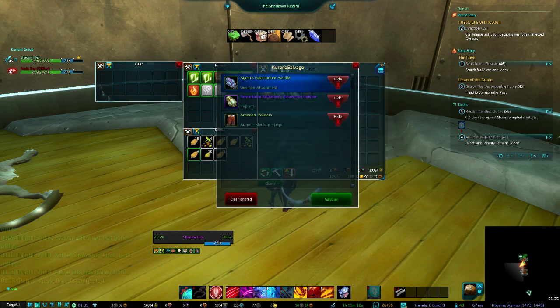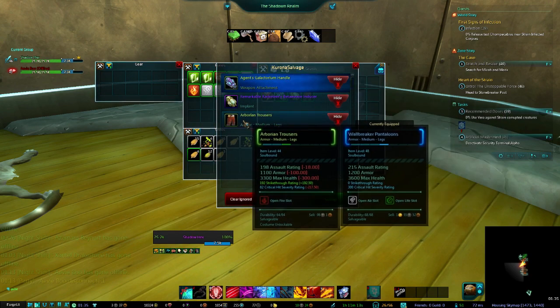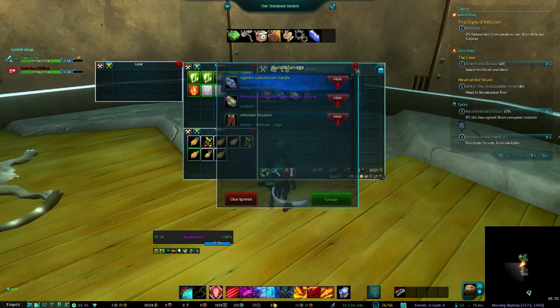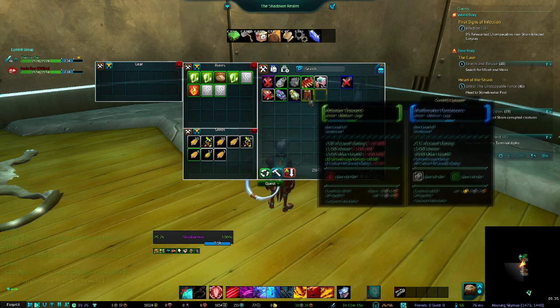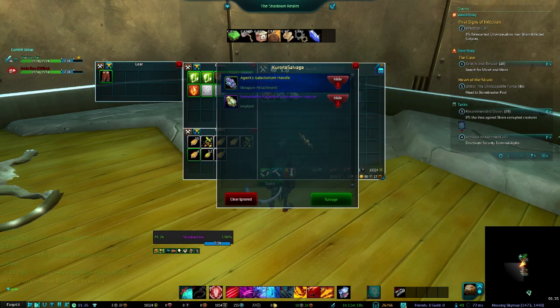I'll definitely want to check 'Prevent Salvage' because that's going to stop my salvage button from bringing up any of the gear in this bag. Notice I have a pair of pants here — the Arborean Trousers. If I put them in there, they're not on the salvage list, so you're not going to accidentally salvage anything in this bag.